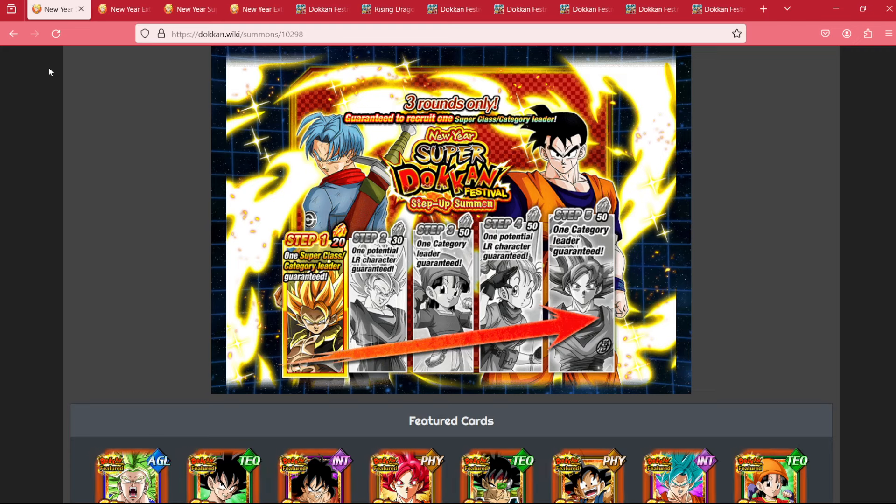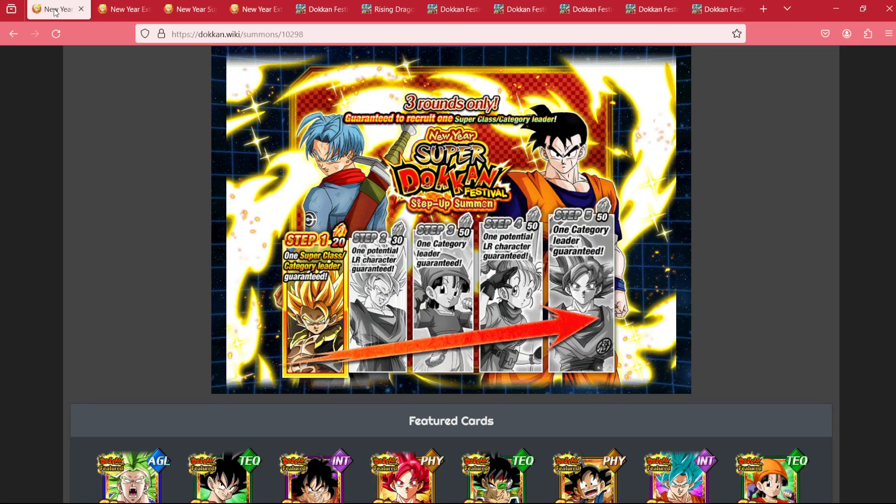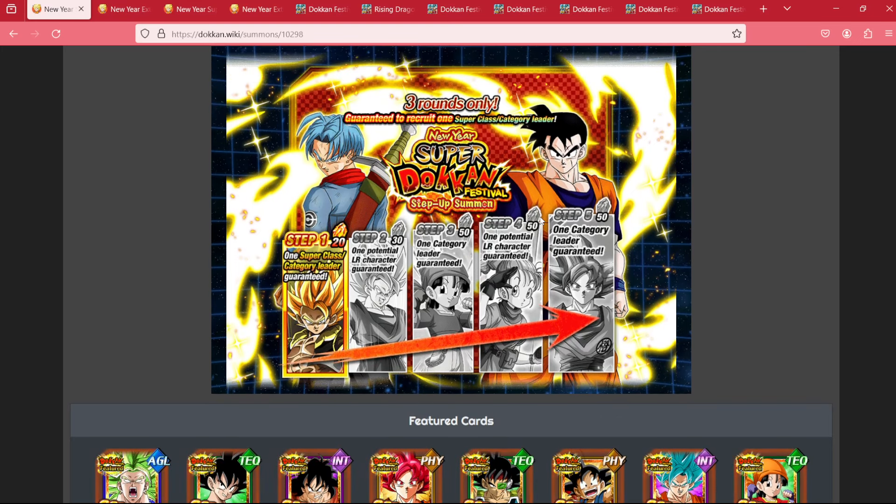First and foremost, let's clarify a few things about the step-up. This year, instead of one step-up summons, we have two: a New Year's Extreme Dokkan Festival step-up summon and a New Year's Super Dokkan Festival summon. Basically, the way this works is for 200 stones, you can summon on steps 1, 2, 3, 4, and 5.